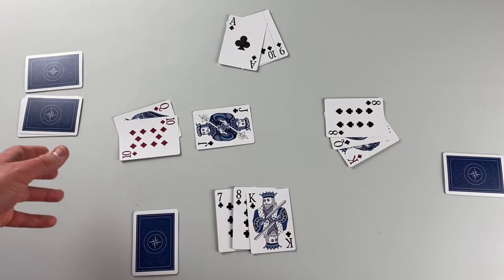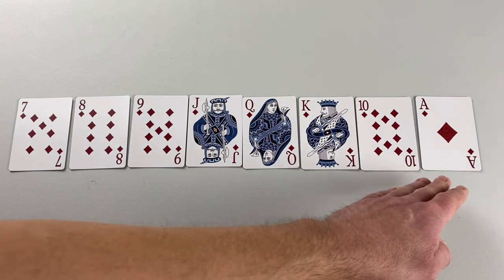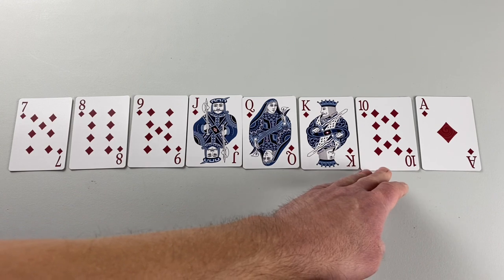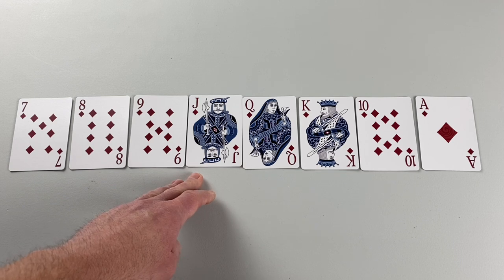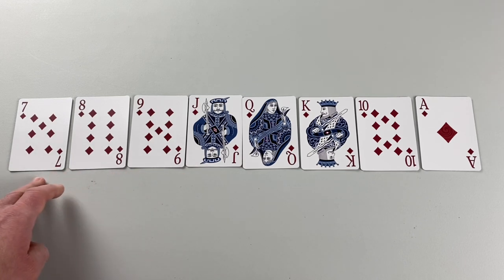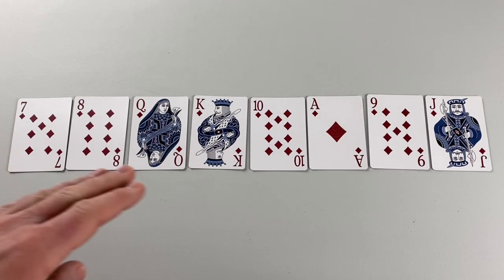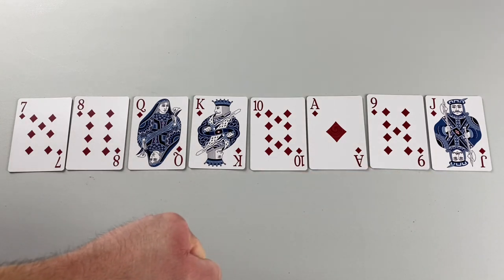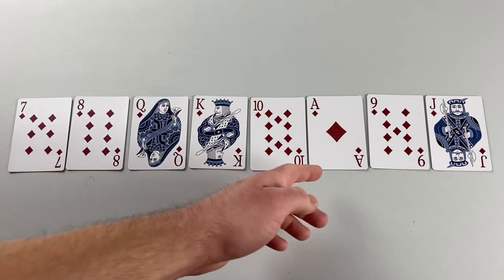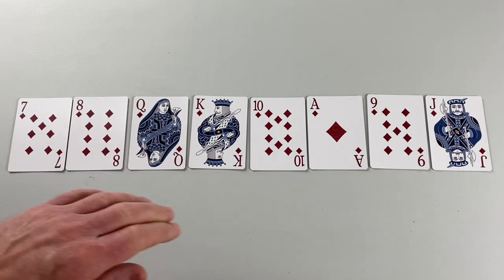When tallying your score, non-trump cards are valued as follows: aces are worth 11, tens are worth 10, kings are worth 4, queens are worth 3, jacks are worth 2, and nines, eights, and sevens are worth zero. For captured trump suit cards, the jack is worth 20 and the nine is worth 14; the rest are the same — ace 11, ten 10, king 4, queen 3, and eights and sevens are worth nothing.